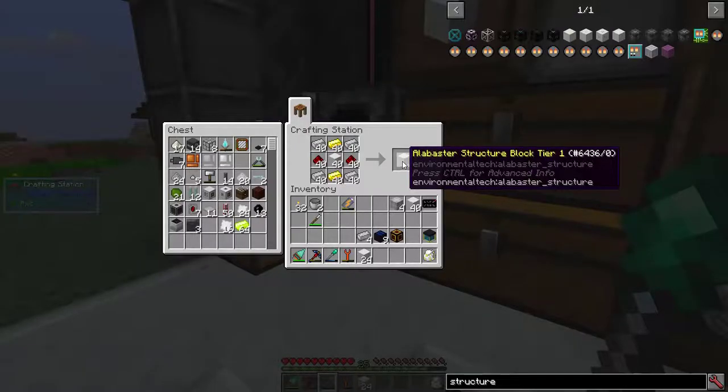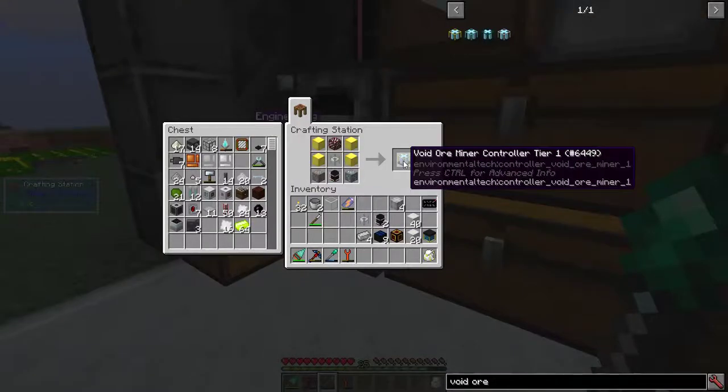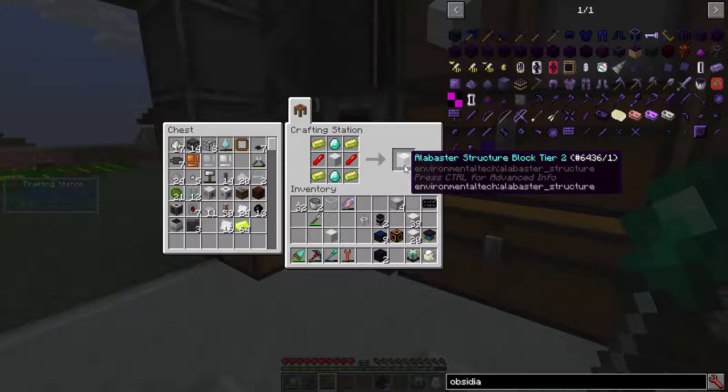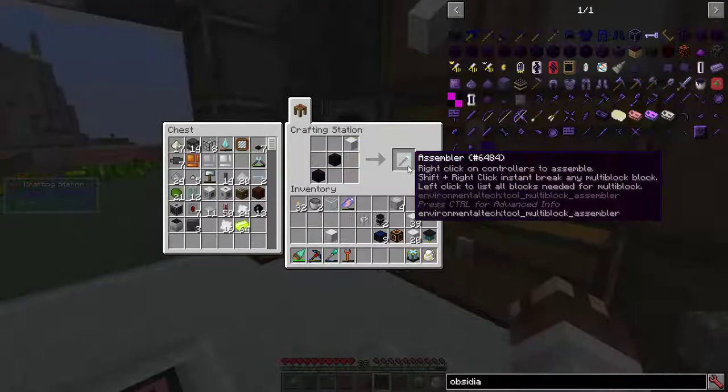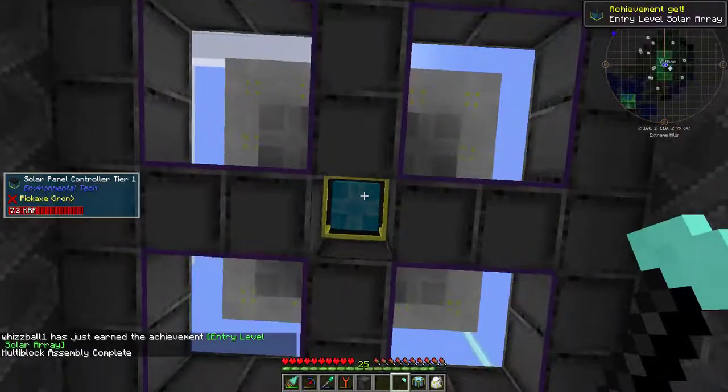40 alabaster structure blocks, 2 clear lenses, 3 laser cores, and last but certainly not least, the void ore miner controller tier 1. I'll also need an alabaster structure block tier 2 for the assembler. The assembler allows you to automatically right-click on a controller block to assemble a multi-block. I'll put my solar controller up here and assemble from down here. Multi-block assembly complete!